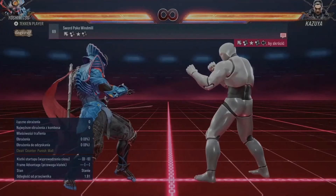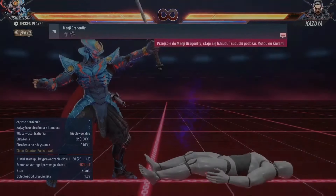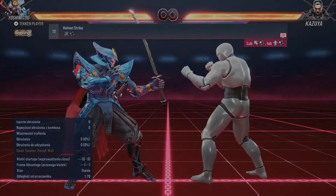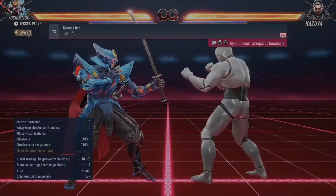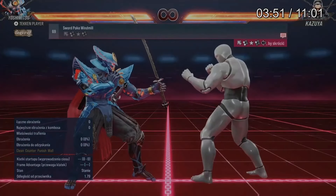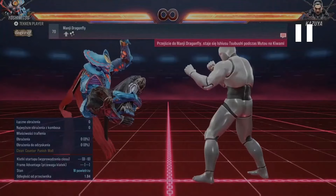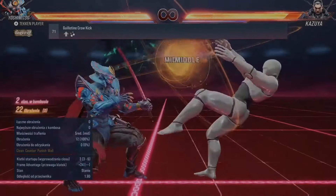Sword fork, sword fork, win min. One three and one. That's still a counter launcher - forward, I mean forward.